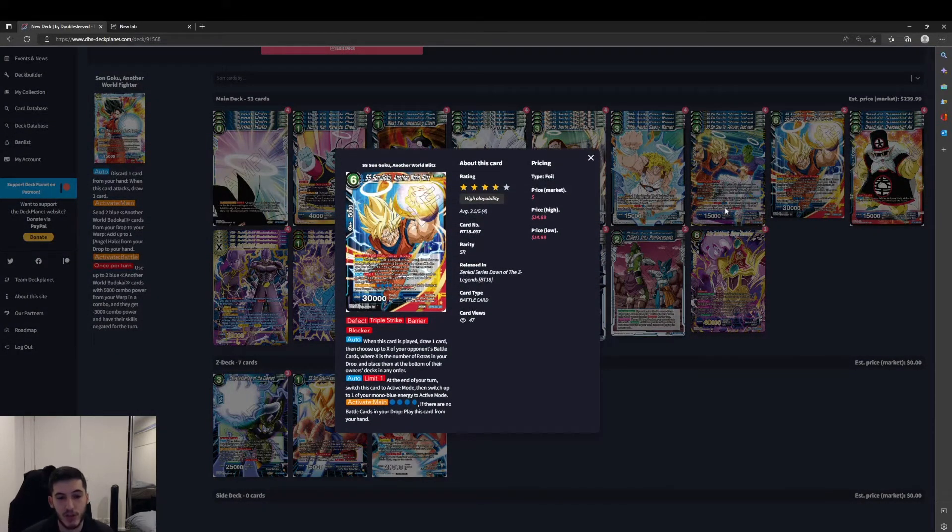The next SR — we've got the 6-cost, 30k SS Sengoku, Another World Blitz. A lot of keywords on this one: Deflect, Triple Strike, Barrier, and Blocker. Auto: when this card is played, draw 1, then choose up to X of your opponent's battle cards — where X is the number of extra cards in your drop — and place them at the bottom of the owner's deck in any order. Pretty solid board wipe, doesn't ignore barrier. Order, limit 1: at the end of your turn, switch this card to active mode — similar to how we saw on the previous card and the blue Unison as well, being able to untap that energy. Activate Main for one blue energy: if there are no battle cards in your drop, play this card from your hand. Pretty good since we're sending a lot of our battle cards to the warp, and we still get to combo with them there. We can play this card as soon as we have that drop area clear — and it also makes sense why they're not letting us Overrealm, since that would be kind of broken.